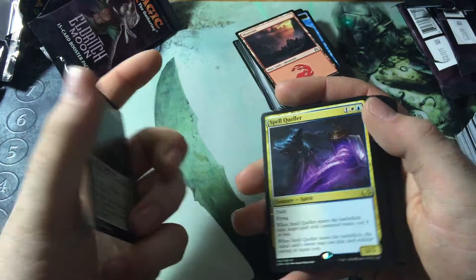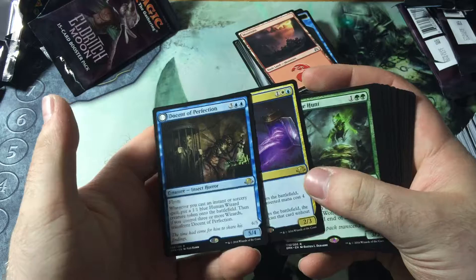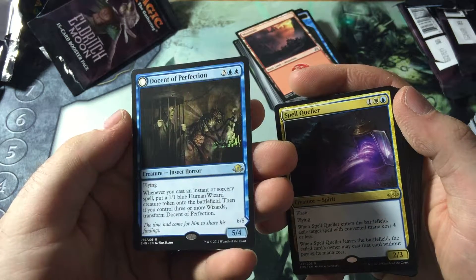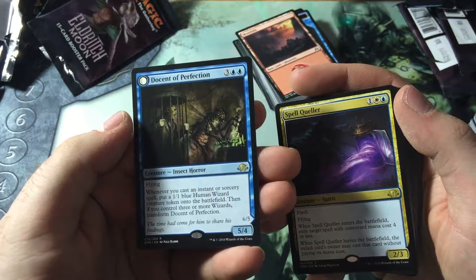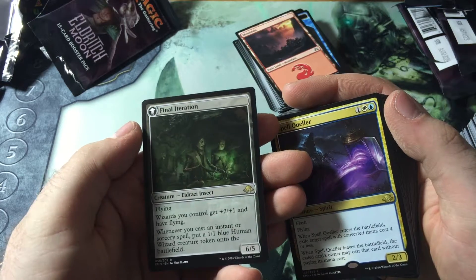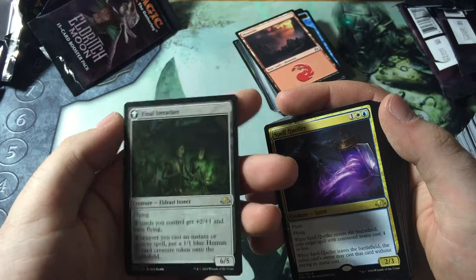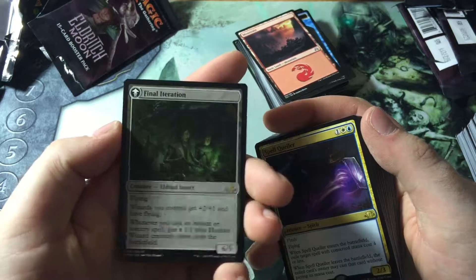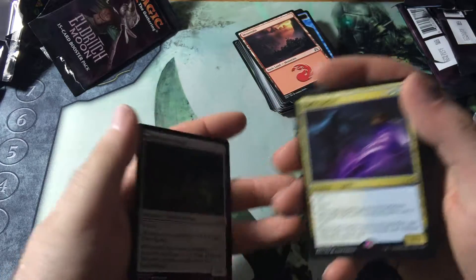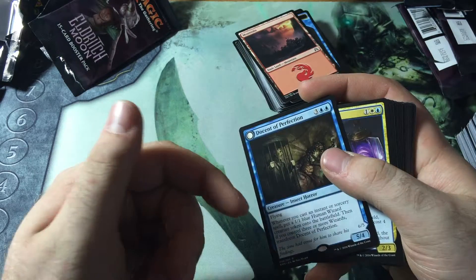The price has been going down just about as quick as it went up. It's one of those things — but it's still a nice card. And then the Dawnstone of Perfection — I'm pretty sure we all know what Spell Queller does. Dawnstone of Perfection: 3 blue blue for a 5-4 flying. When you cast an instant or sorcery spell, you get a 1-1 blue human wizard token on the battlefield. I like that card — it's interesting. Five is a little expensive, but it's a 5-4 flying on its own. Whether you flip it or not, no big deal. In draft it doesn't look that bad since it's not hard to draft spells.